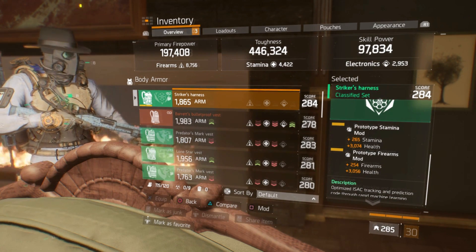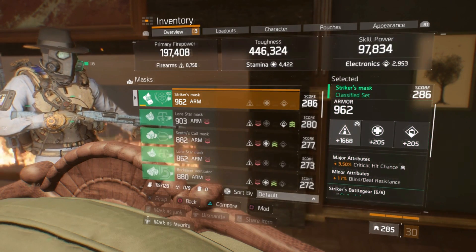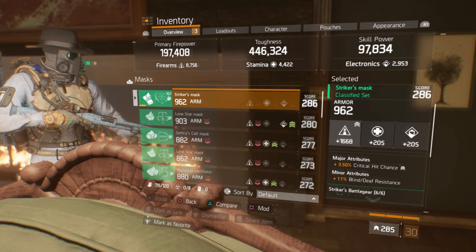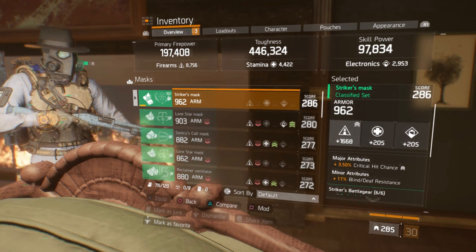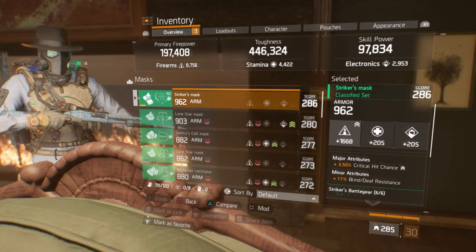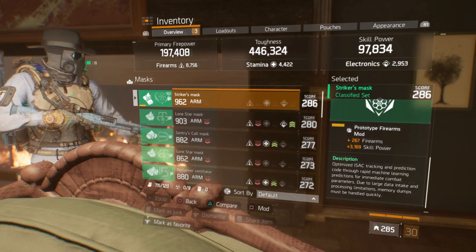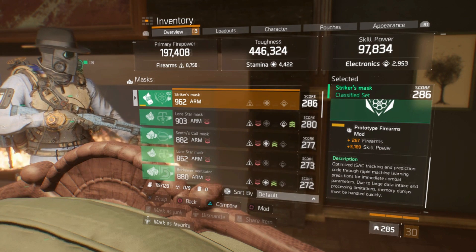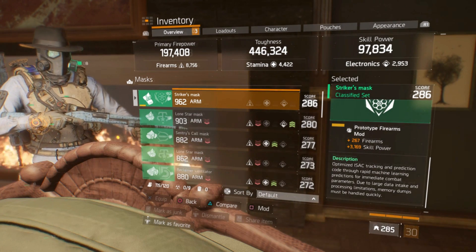Moving on to the mask — 962, 286 gear score, still not optimized. Major attribute is 3.5% crit chance; you can swap this for Enemy Armor Damage if you're using the build for more PvE scenarios, but I went with crit chance since I've been doing more PvP. Minors: Blind and Death Resistance. Mod slot: 267 firearms with 3169 skill power — and since skill power doesn't matter much, I'd prefer firearms with health on the mod slot.